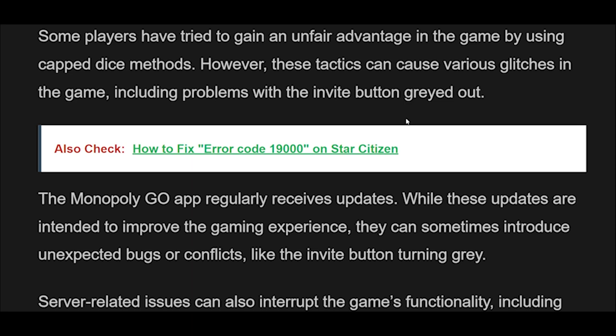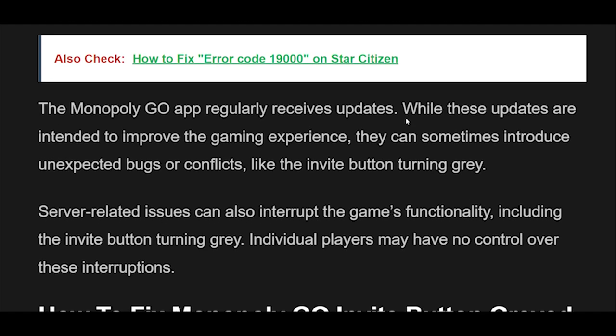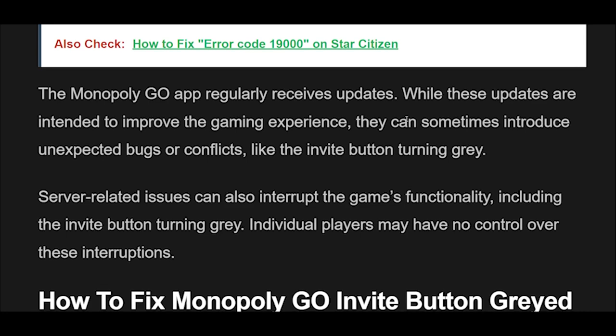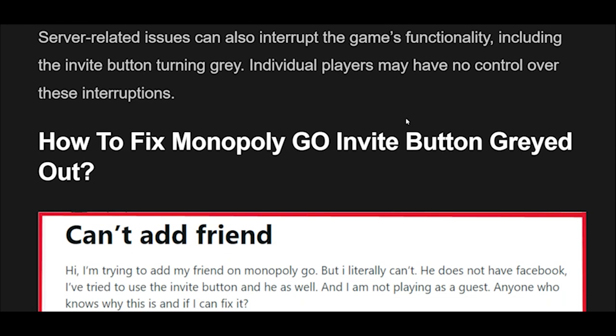The Monopoly Go app regularly receives updates. While these updates are intended to improve the gaming experience, they can sometimes introduce unexpected bugs or conflicts, like the invite button turning gray. Server-related issues can also interrupt the game's functionality, including the invite button turning gray. Individual players may have no control over these interruptions.